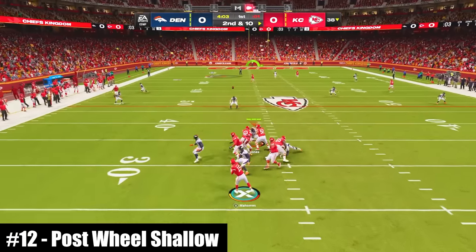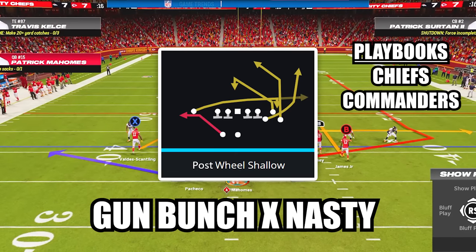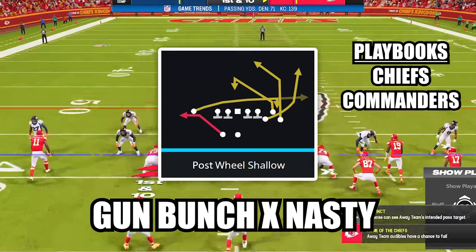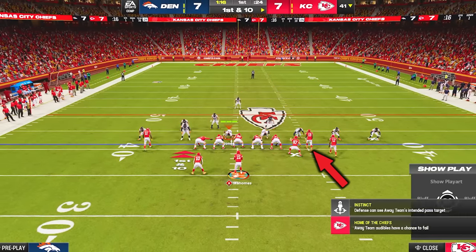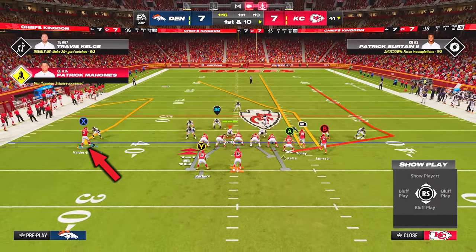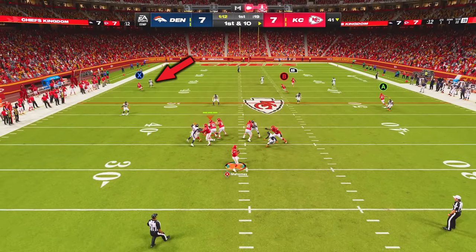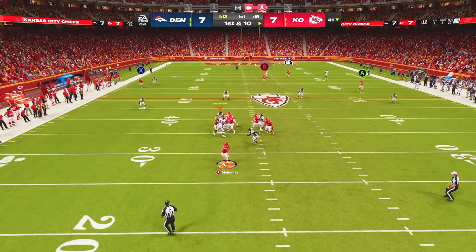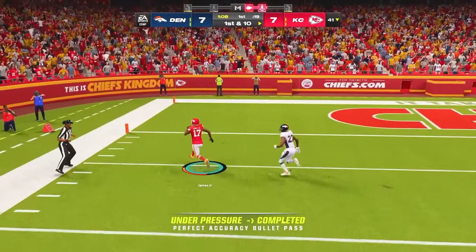At number 12, this play is perfectly designed to take the top off the defense. The play is Post Wheel Shallow in the new formation Gun Bunch X Nasty. To bomb cover 3, put your middle bunch receiver on a streak, block your running back, and motion out your solo receiver on a comeback route. After the snap, the comeback route will hold down the cornerback in the outside third, leaving your receiver on the post completely unguarded for the easy one-play touchdown.